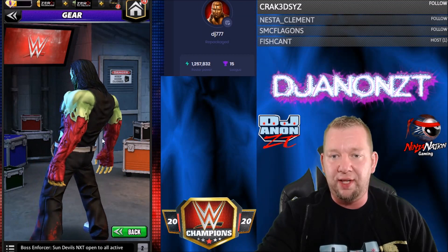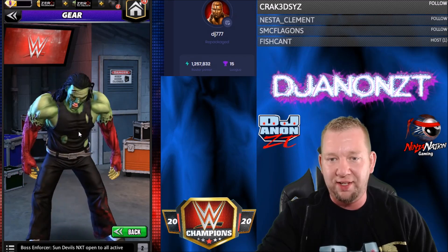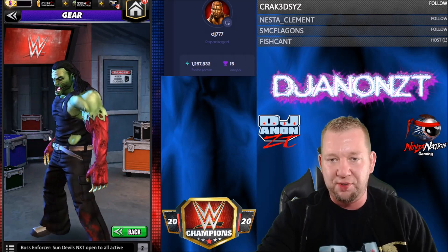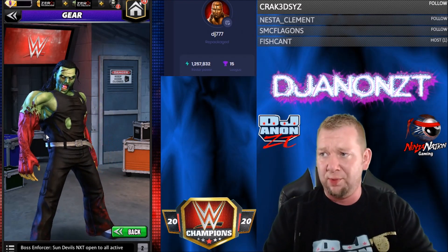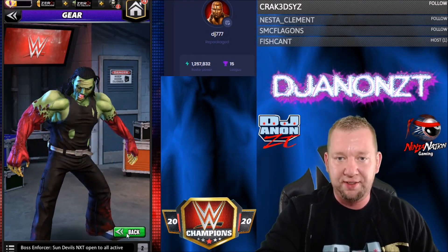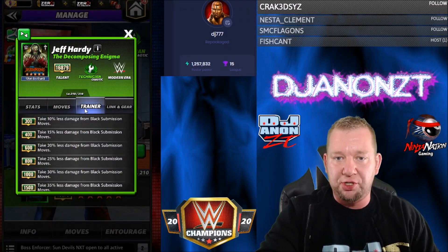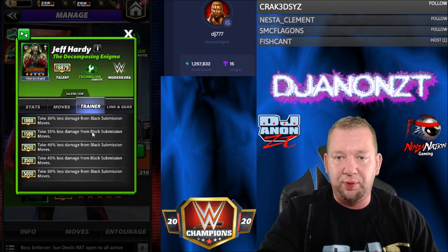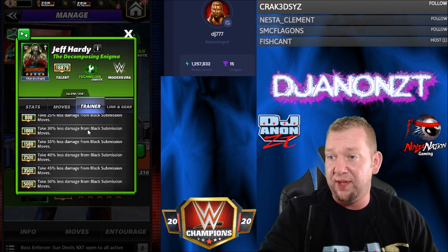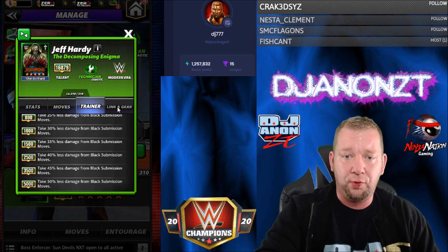Here he is. It was a little laggy on my transitions. Hardy looks pretty cool, actually — he really looks like a zombie to me. I love the fact that his arms are decomposed and it kind of looks like the arm wrappings he normally wears. I think that's fantastic. No gear though. But let's take a look at his training ability: take less damage from black submission moves. He's a trainer, so it's going to be a defensive thing. Maybe a secondary person in showdown or something. We'll always find a use for it somewhere. Hey, he's free, so you can't complain much.